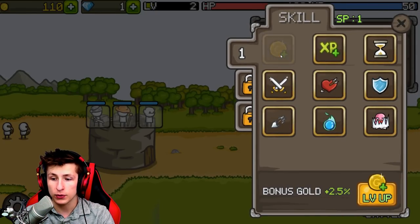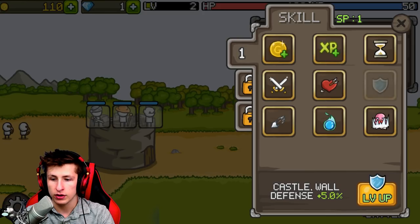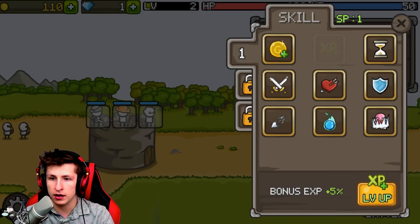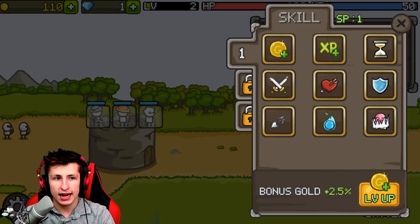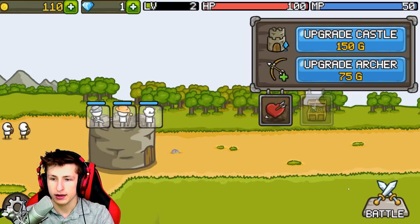What is this? I can upgrade skills - bonus gold, I have one point. Bonus experience, cool down, castle wall, summon unit damage. I kind of want bonus gold - bonus gold two percent gold, that seems pretty powerful to me.